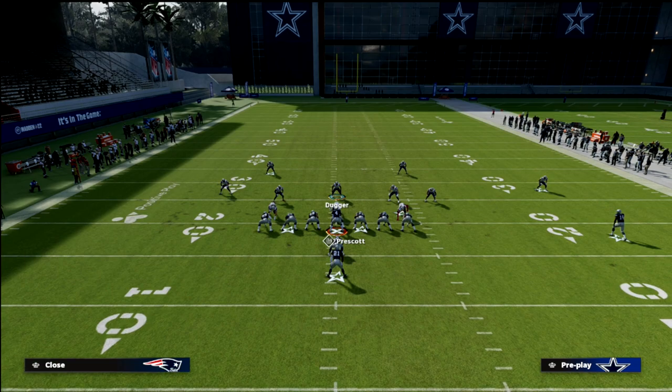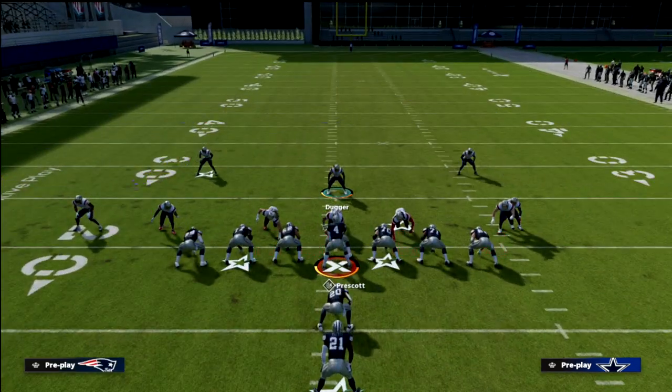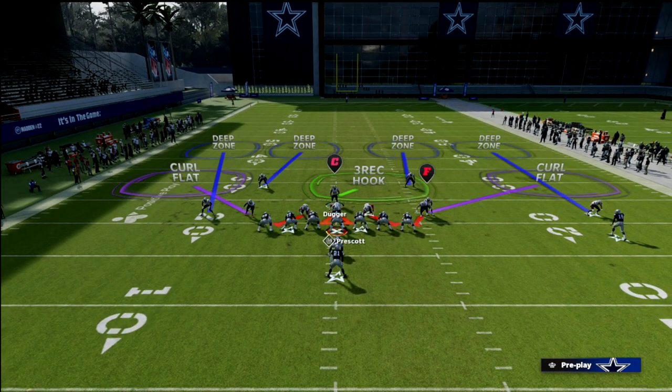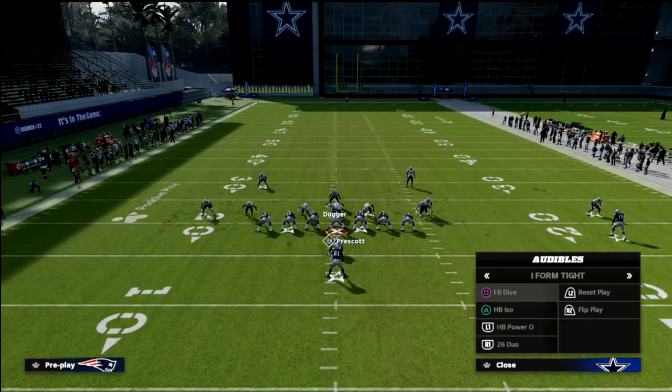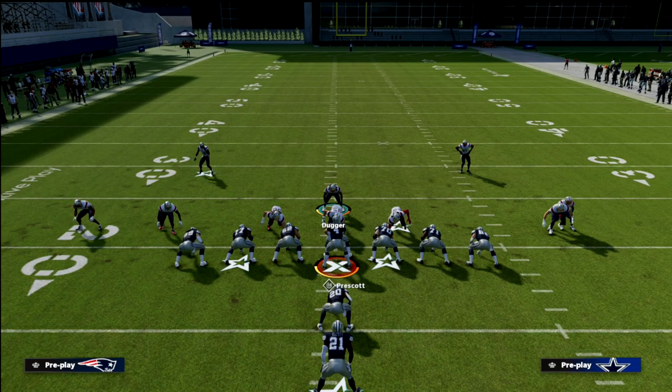Cover 4 Show 2 is also a very safe pass defense. If you want, you can shade your coverage up, which puts those quarter flats into curl flats, and you're not going to lose anything in terms of run support.